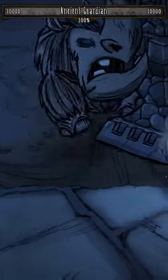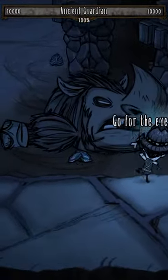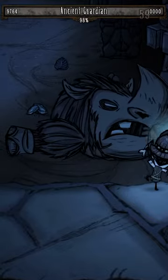Begin the fight by standing between him and one of the four pillars in the arena. Upon Ancient Guardian charging towards you, move out of the way so he runs into the pillar, stunning himself.